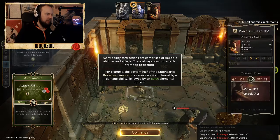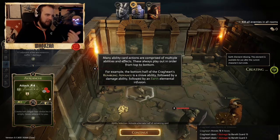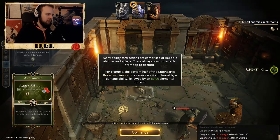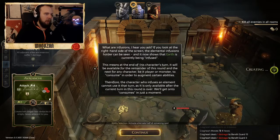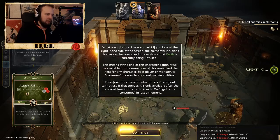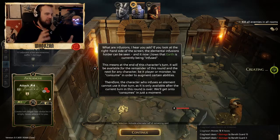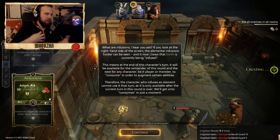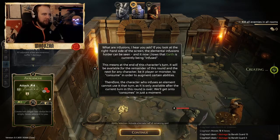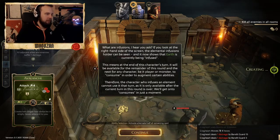Move ability, followed by damage ability, followed by earth elemental. Now we have some earth elements being created in the room. I would love to see - like when they create fire and earth - it would change the entire room, and then when it wears off it would just disappear. Like you actually see the room on fire.